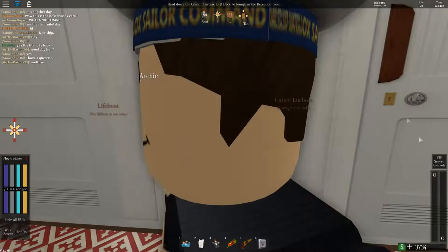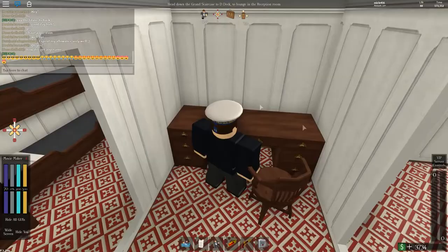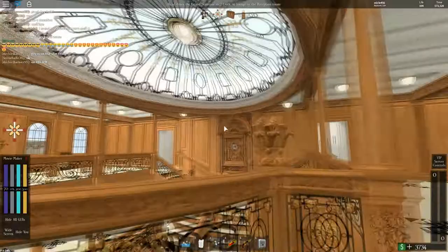This would be the chief officer's cabin, and then first, second, and on and on. One of the more interesting things is the wireless room, or the Marconi telegraph. Right now it doesn't have all its stuff here, but it does have the bunk. And here would be the silent room where all the electronic-y stuff would be. I believe this is the crew's mess.